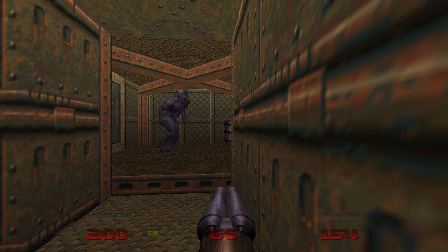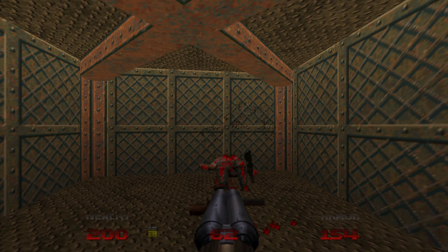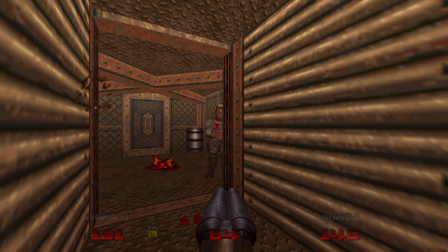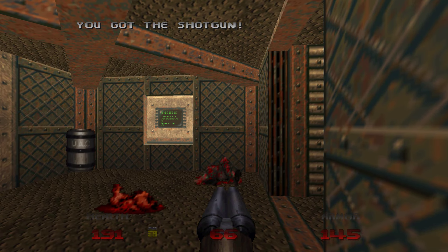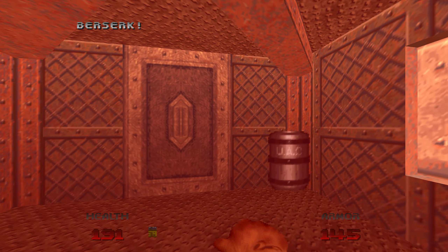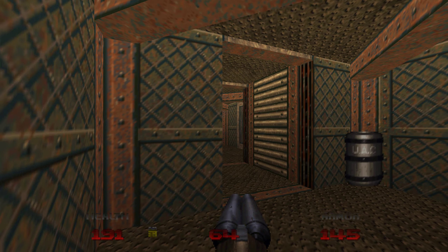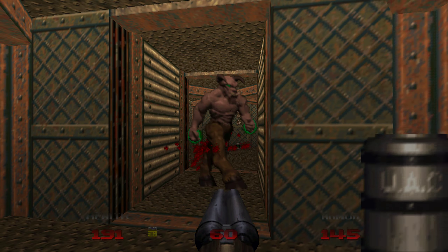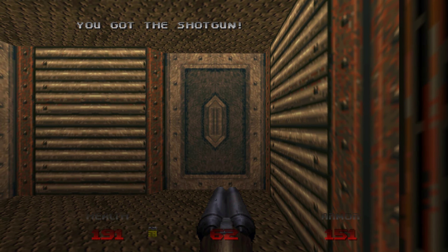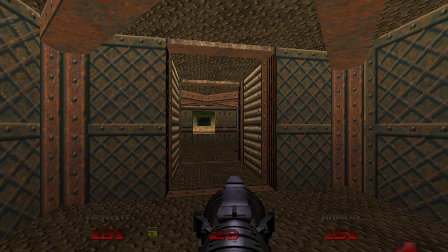Now let's go to that area we saw earlier — the bars are now lowered. We can proceed now. Here we have a berserk pack, but I don't need it. That's probably because I'm playing on Watch Me Die difficulty, and that difficulty is quite difficult — haha.